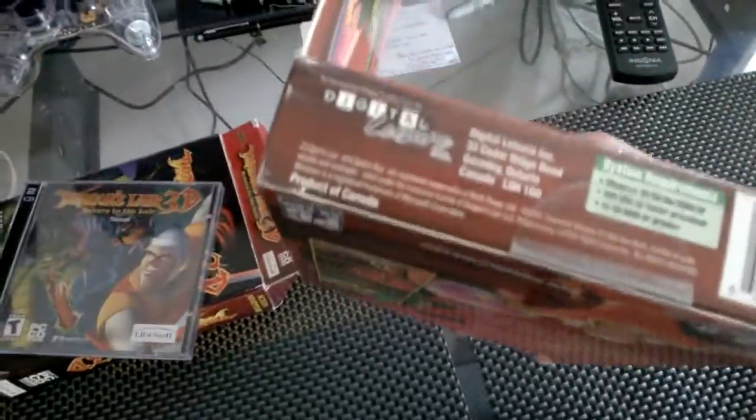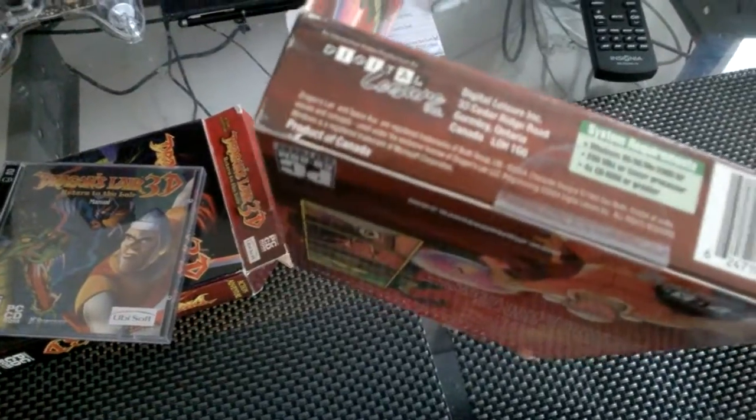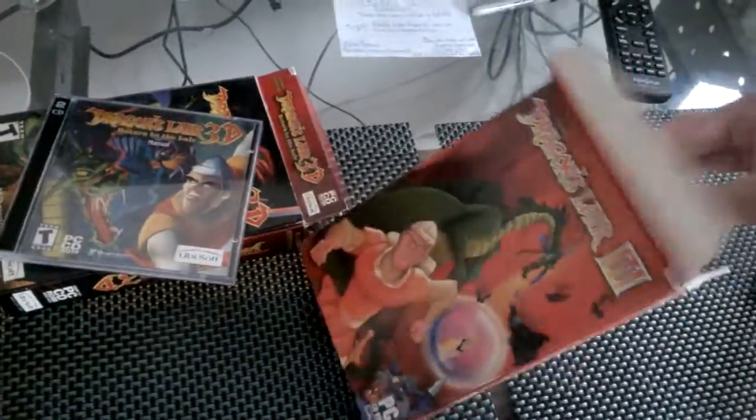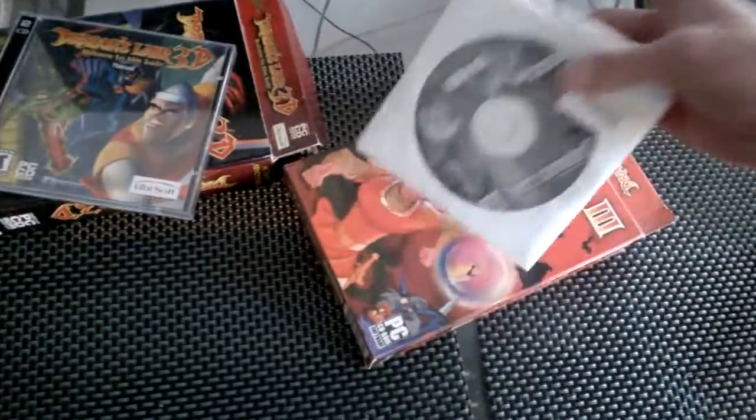You don't even need heavy requirements to run this. System requirements: Windows 95, 200 MHz, and a 4-speed CD-ROM. There's disc 1 and disc 2. The instruction manual is on a PDF file where you have to install Adobe Acrobat, and it's in black and white.